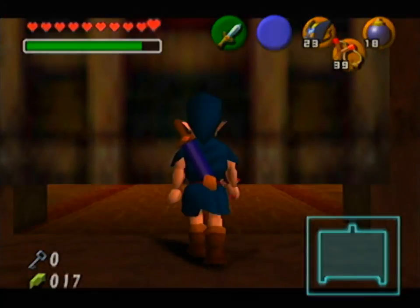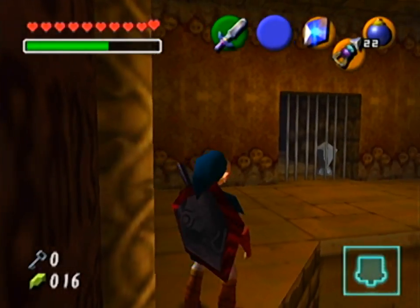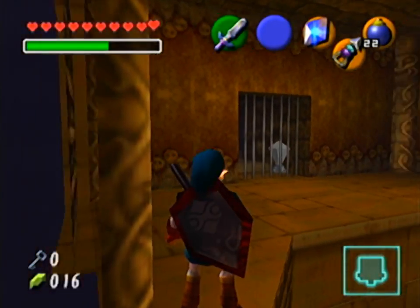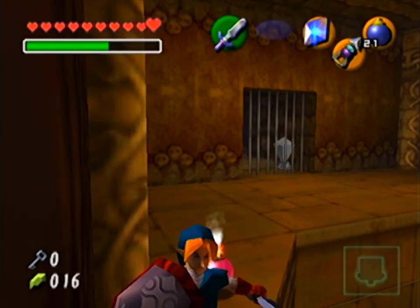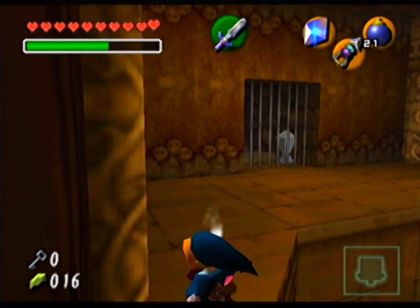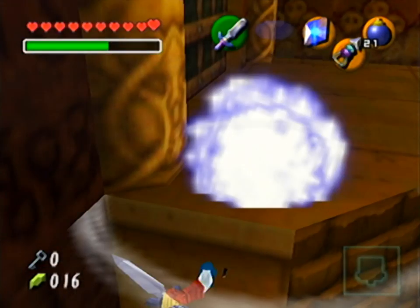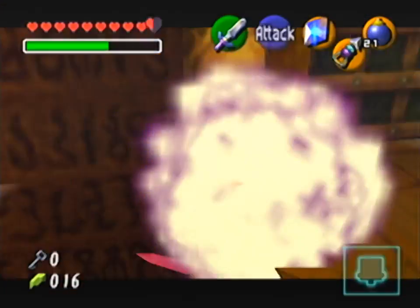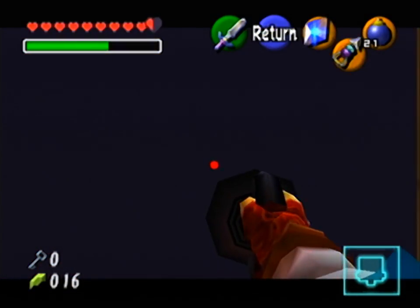The weird thing about the boss of the Spirit Temple is that the cutscene that normally happens right when you walk in doesn't happen as a child. So if I want to fight the bosses, I have to go trigger that cutscene first as an adult and then go back and fight the Knuckle as a child. That's basically what I'm doing here. This is the same trick I showed off to clip out of bounds, but I'm going to do it easier this time.